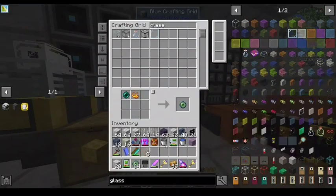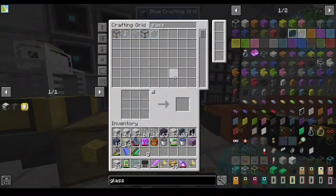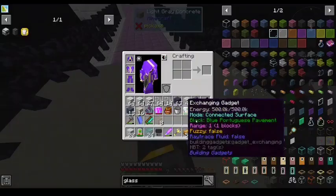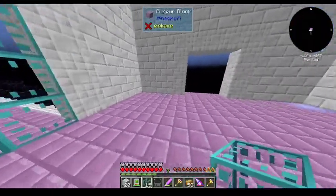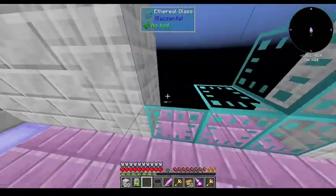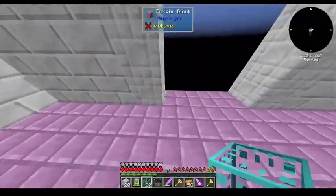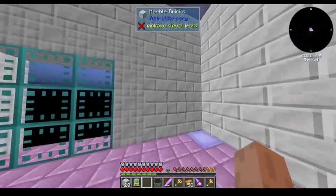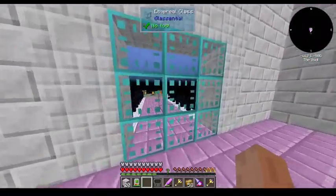That's not dangerous — I'll do reverse, which is only solid to players. You just don't want to be able to walk through your windows. I do have Silk Touch — thanks for reminding me. I don't know why I broke it with my bare hand. If you've got Silk Touch, it's not a problem.